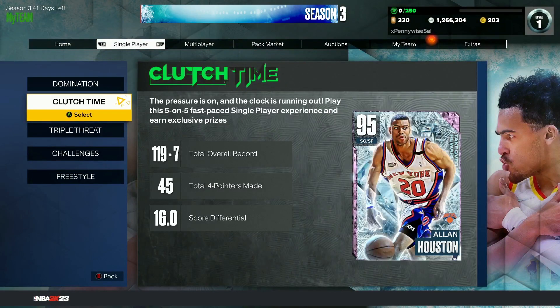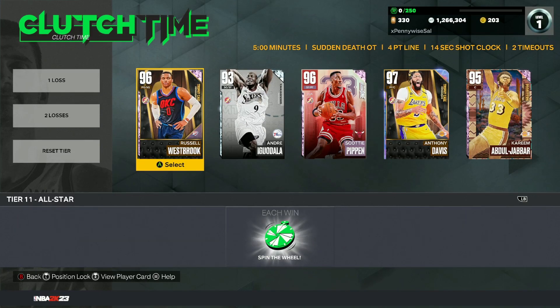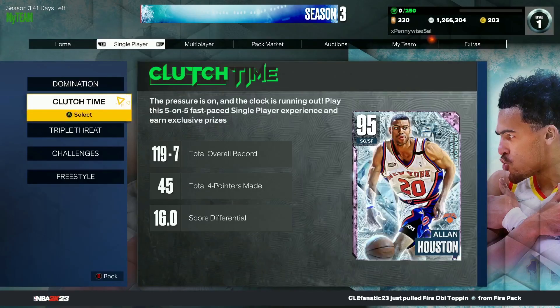When we talk about the first game modes, we want to talk about Clutch Time Offline. If we scroll over to 50 wins, that will be centerpiece number two. And then once we scroll over to win number 100, that will be centerpiece number three. I think it's a great addition from MyTeam, giving us those centerpieces at the 50 and 100 wins milestones.